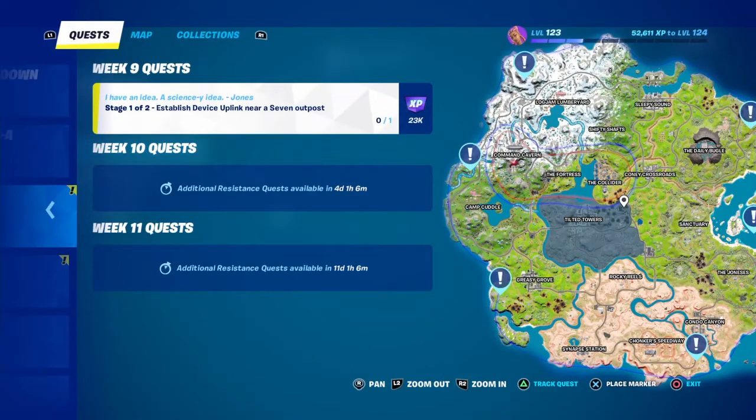What's up everybody, it's Shortshark here, and today we're going to be doing stage 1 and stage 2 of 'Establish Device Uplink Near a 7 Outpost' - the week 9 quest.